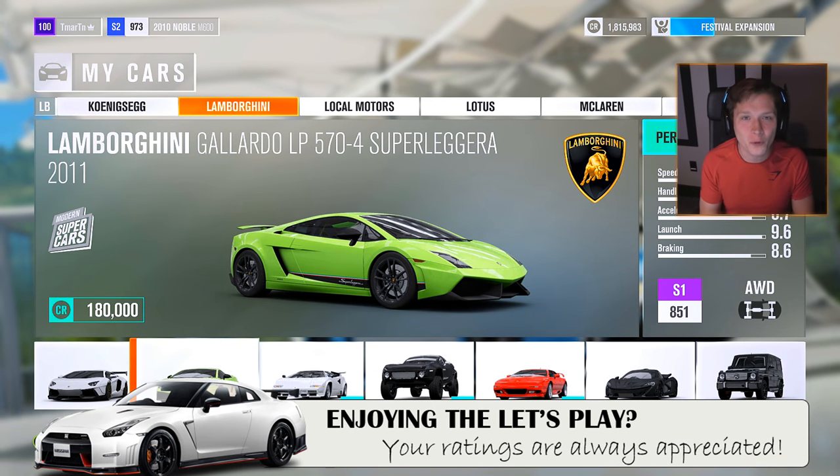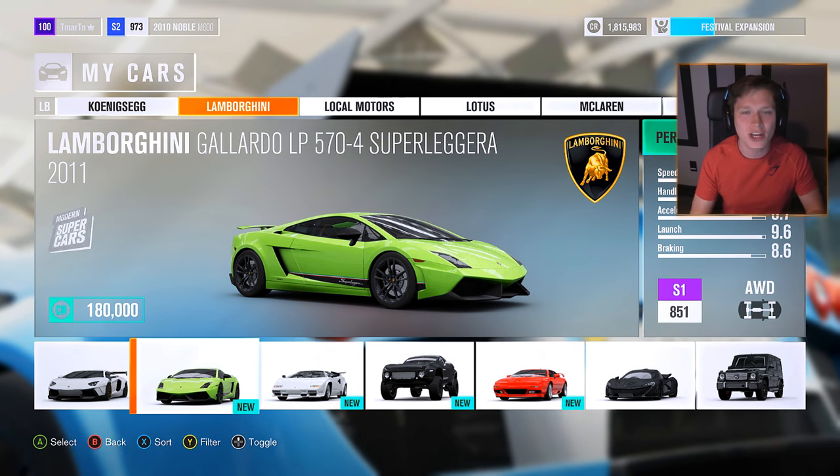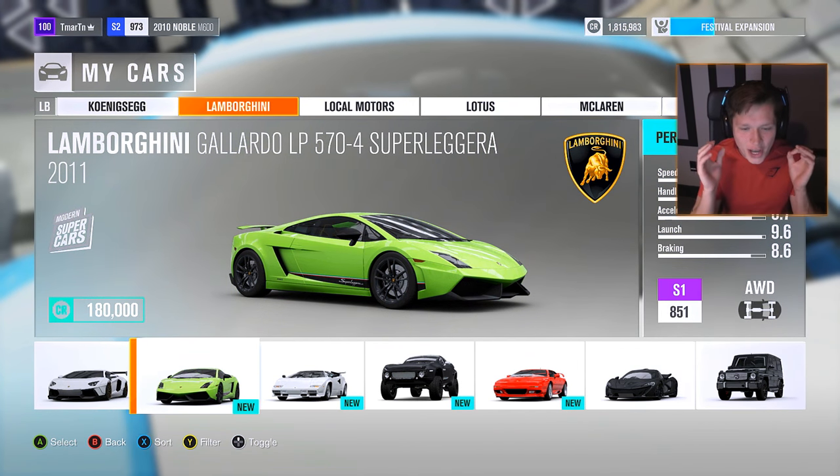Welcome back to another episode of Forza Horizon 3. Today, we're going to be taking a look at one of the most iconic Lamborghinis of all time, the Gallardo.